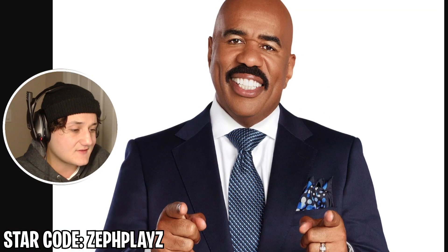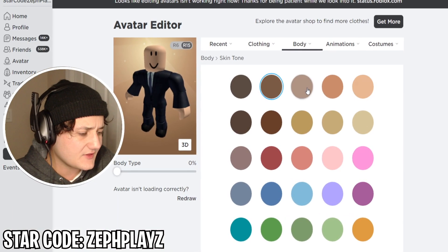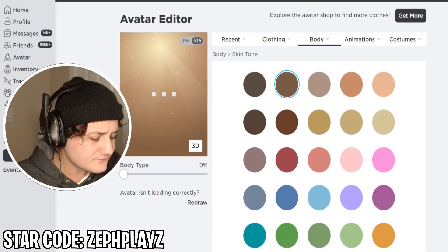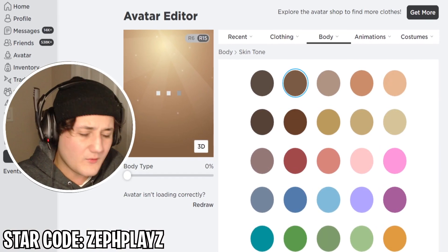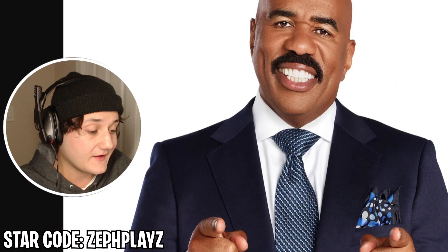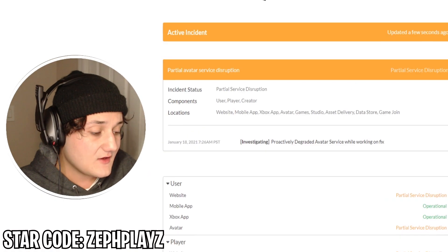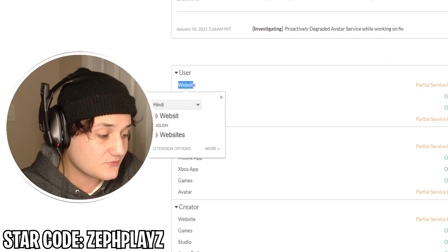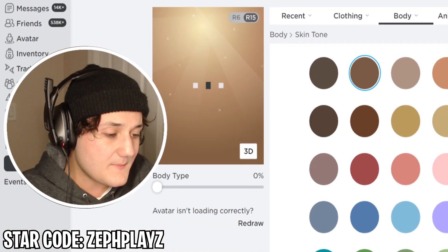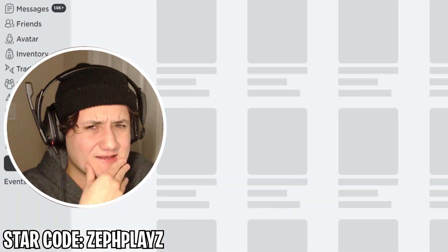We're gonna have to customize the skin tone a little bit to make sure it looks like Steve Harvey. It's probably around here somewhere — I'm trying to see his skin tone and what would fit the most. Roblox status: partial service disruption for the avatar. We're waiting for this to load — we'll come back later and see how it looks because it's probably gonna take a while. So we might start looking around for some of the other things.